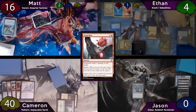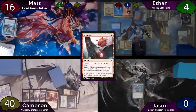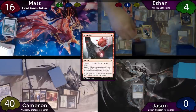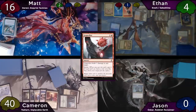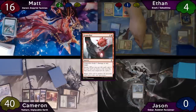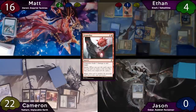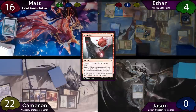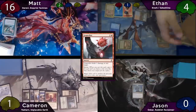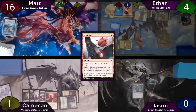Ethan will then cast Grapeshot again with a storm count of 17. The first Krark trigger will fail, bouncing Grapeshot back to his hand, and then the second will succeed. But Matt argues that Ethan actually needs to focus down Cameron right now, because if Ethan fizzles out here, Cameron just drops Elesh Norn, ruining Ethan's game plan. Ethan ultimately agrees, pointing 18 damage at Cameron. He then recasts Grapeshot — storm count 18. Ethan rolls even two times, meaning he gets to point 21 damage but loses his Grapeshot, and Ethan points all 21 damage at Cameron, putting him to one. Ethan frantically searches for a way to either keep going or at least kill Cameron, but he can't find anything, so this is the end of his turn and he passes.